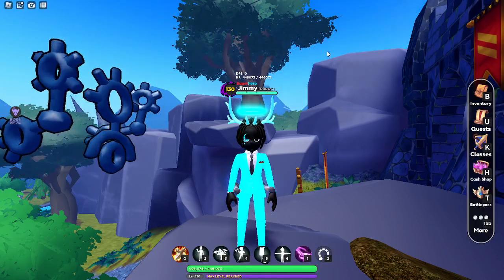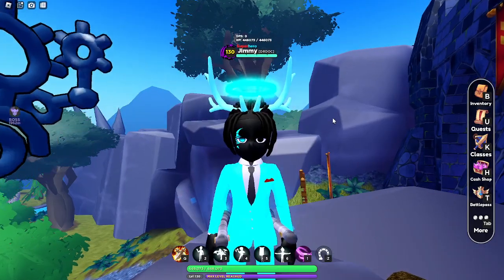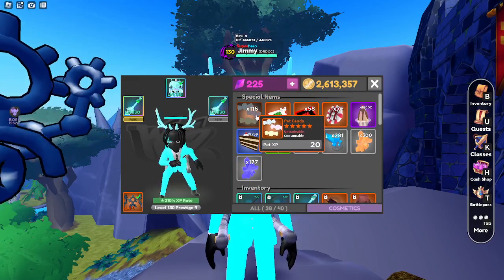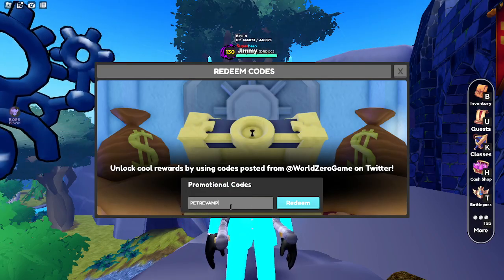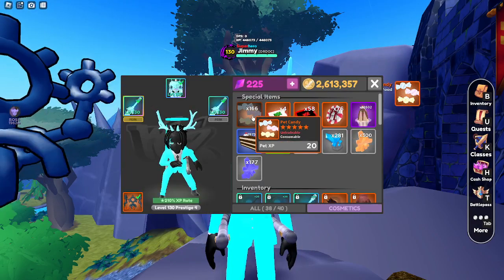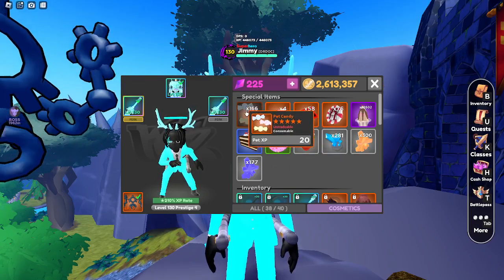It actually has a new code and it gives you candy. As you can see my candy is 116. I'm gonna use this code — it's 'petrevampallbigglitter' — then redeem. Now I got 50 more and now I have 166. So yeah, that's actually cool.